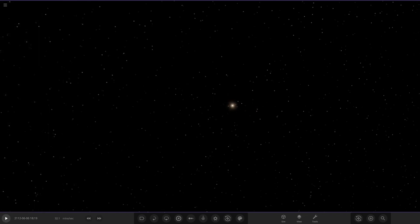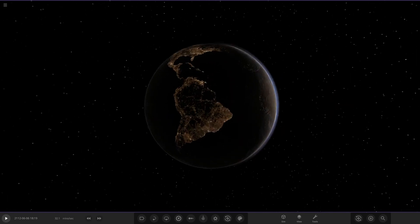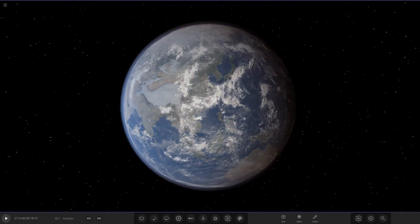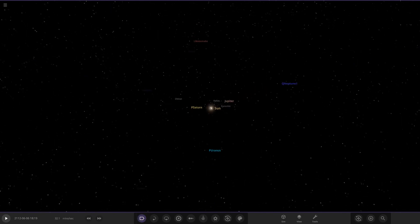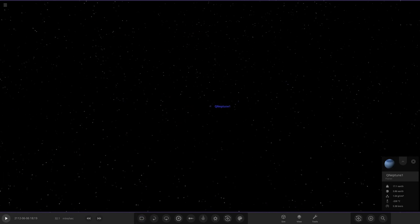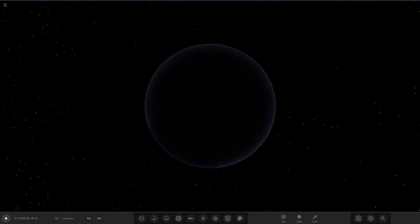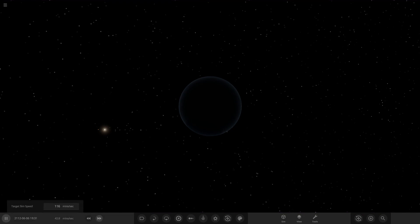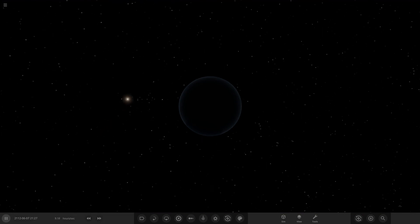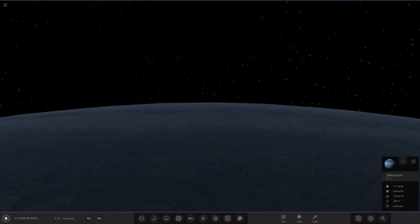I have no idea this was added — I didn't see any mention of it in the patch notes whatsoever. Let's go to the outer edges of the system — Neptune — and look back on the inner solar system from that distance. Looking good as always. We can see Venus is considerably more visible than the other objects from here.